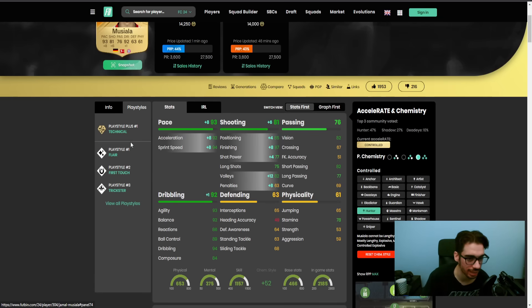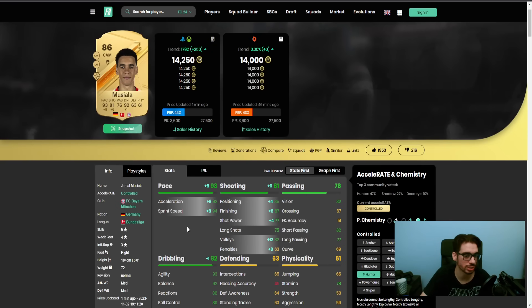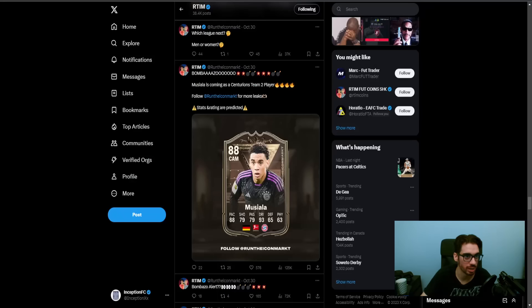What's cool about Musiala is the Technical Plus that he has - very helpful. Trickster, Flaire, First Touch - this card still performs really well in-game. But those base card stats being improved with the Centurion version, especially with a Hunter chemistry style for higher pace and shooting, is definitely going to make a very big difference.